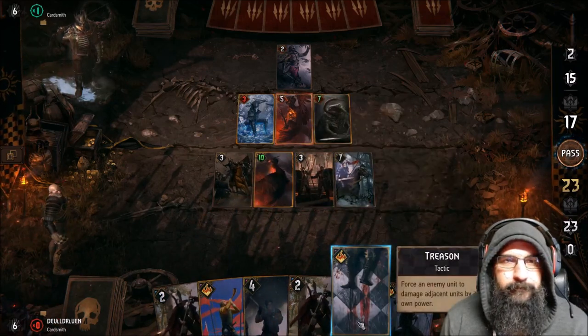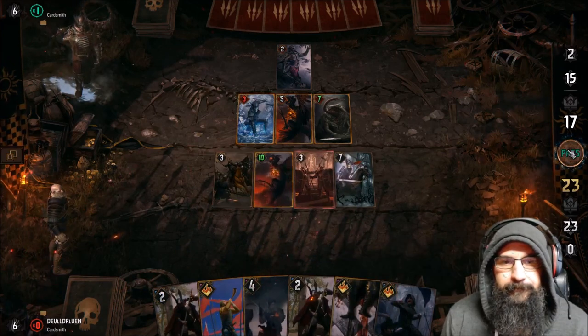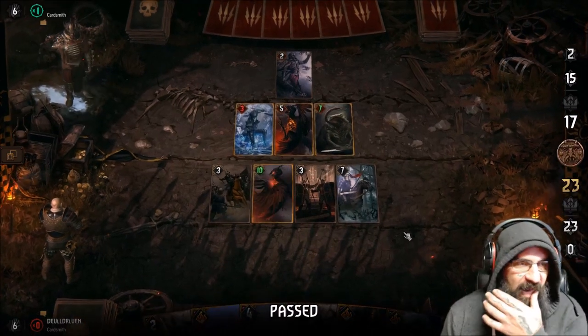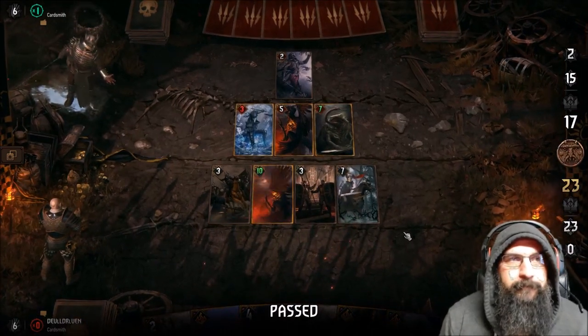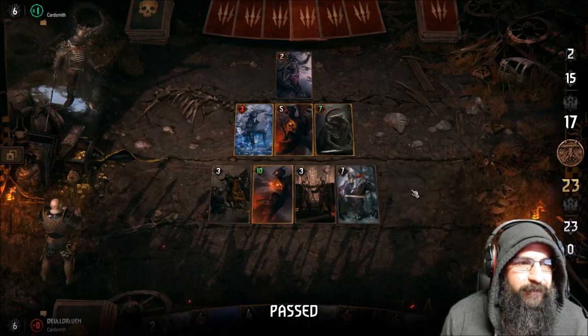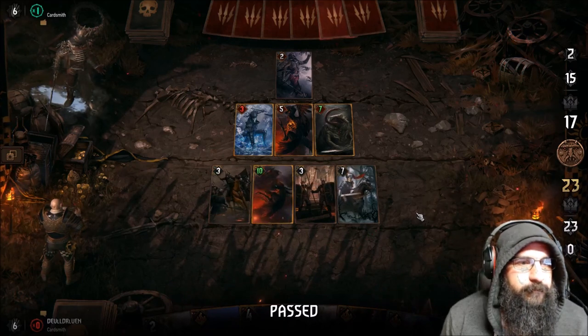I think we just pass. We pass because what happens is you can do that strategy next round and then do it times two. You can't use your leader ability — dude, you got Usurped! He just got Usurped! Hashtag got Usurped.